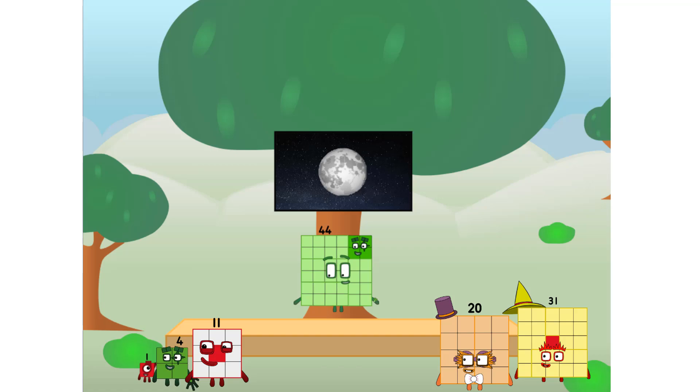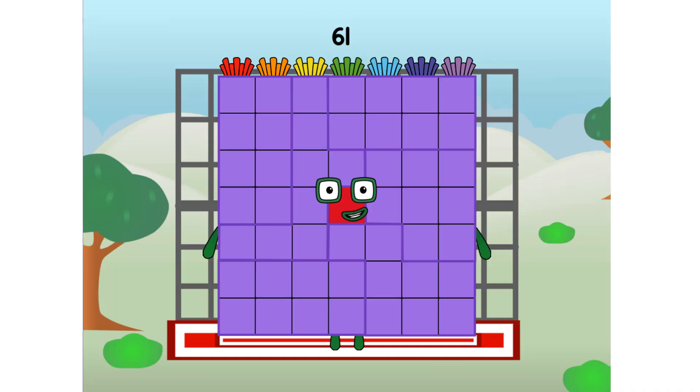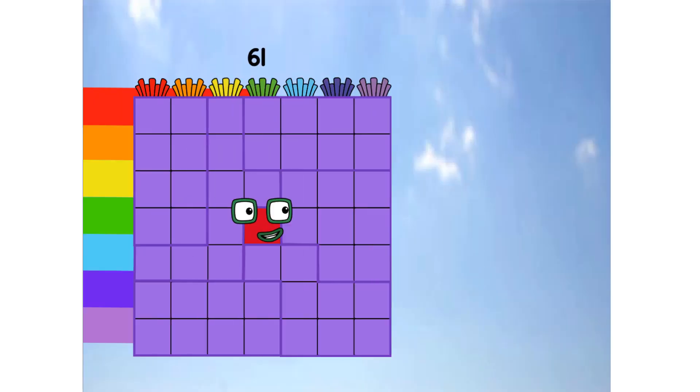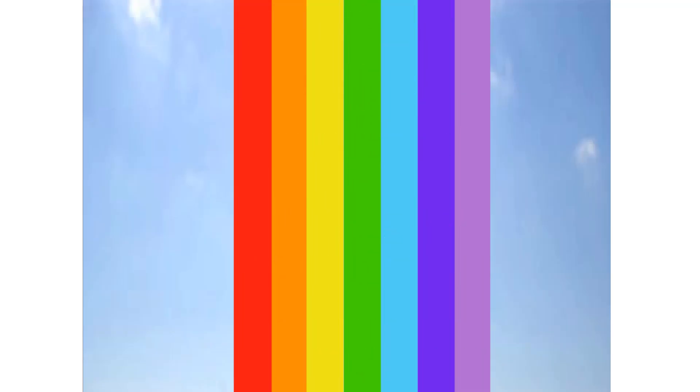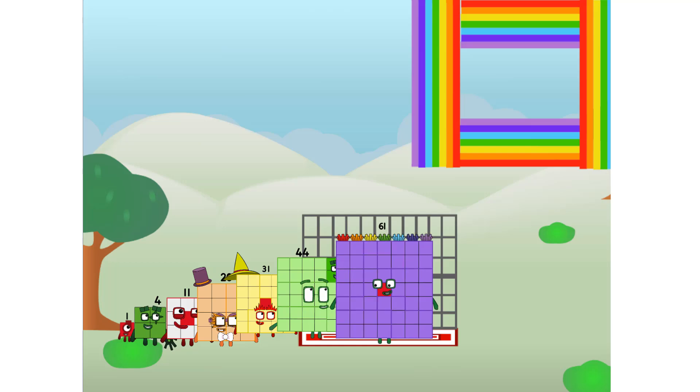Great. I'll be test pilot. But how will we get all the way up there? We call in some friends, some big square friends. Sixty-one commencing rainbow test flight. All systems checking out. Seven by seven. Wish me luck. Whoa-oh-oh. Yowzer. Hee-hee-hee. Didn't get that high, but I did just invent the square rainbow. Guess you've got to give it a go to get lucky.